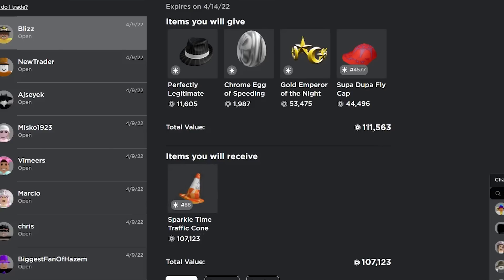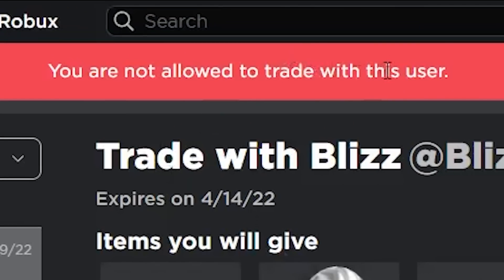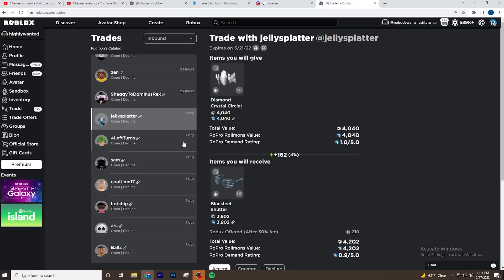I just got this trade inbound for the Sparkle Time Traffic Cone and it's about a 15k overpay, so I'm actually gonna go ahead and accept this trade. But it's saying I'm not allowed to trade with this user, so I guess I'm gonna have to just decline.